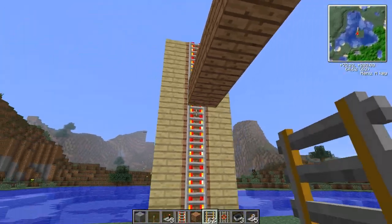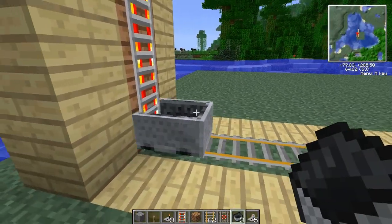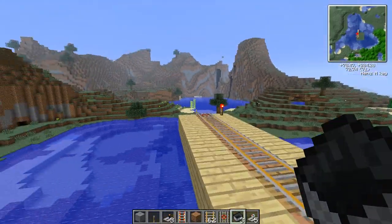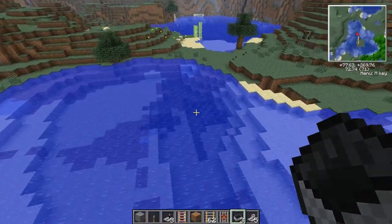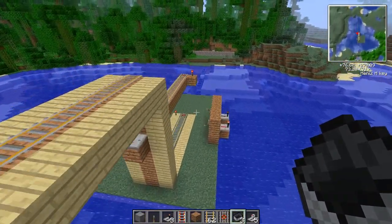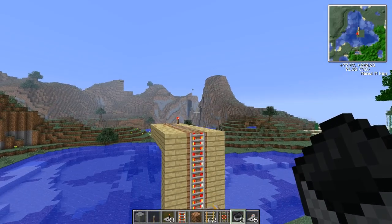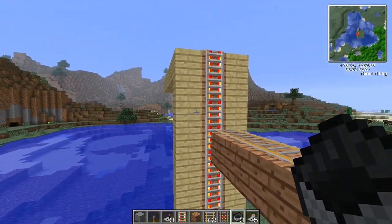This is kind of important later on, but essentially as soon as your cart gets to the track itself, you'll get a nice pull all the way to the top, and then it'll send it on its way with a little bit of burst power. As you can see, I launch my cart off into the distance.